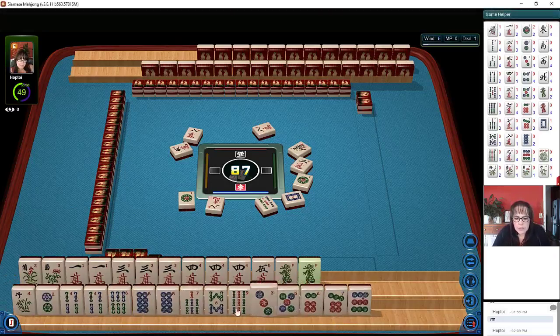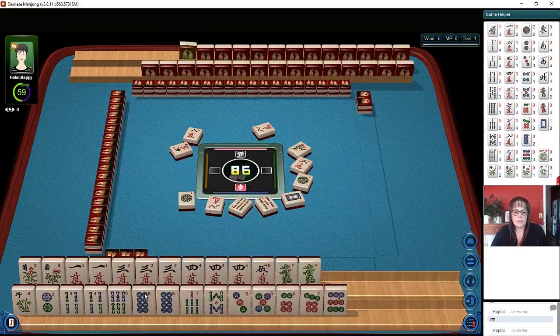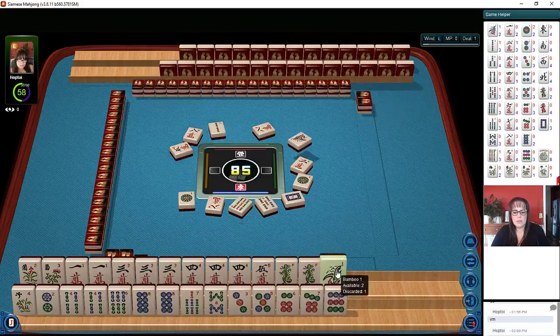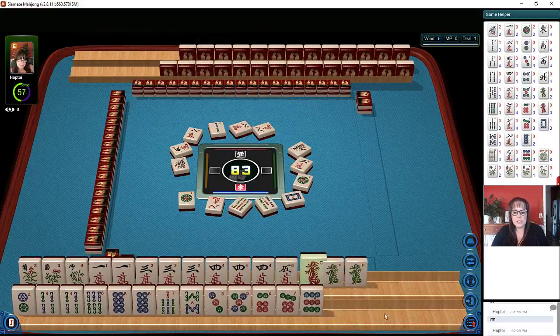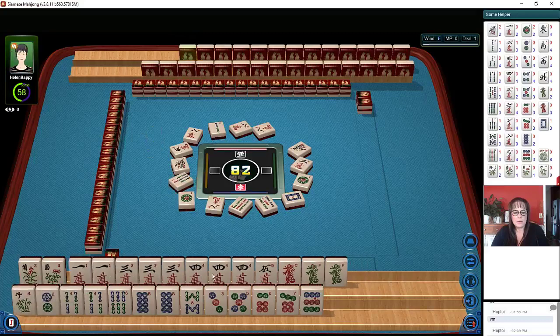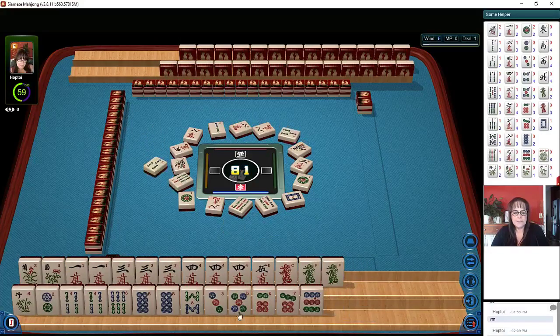So down here, we have a lot of single tiles. Let's discard these — six. Nine bamboos. So we're going to wait and see if we can get a two crack maybe. We don't need that for sure. One bamboo. We do have one, three, five in there. There's a red dragon. Let's discard these down here — maybe the seven bam. Seven bamboos. Three bamboos. Let's discard three bam. Three bamboos.